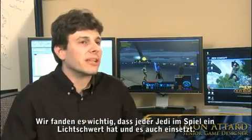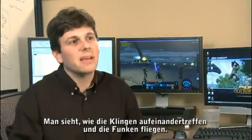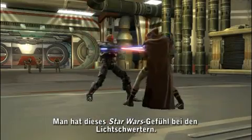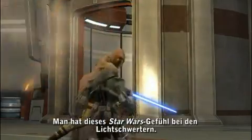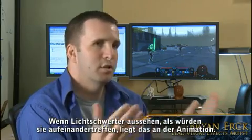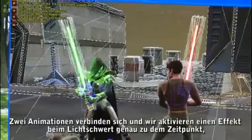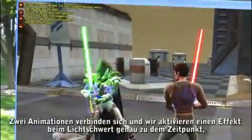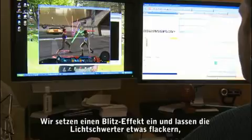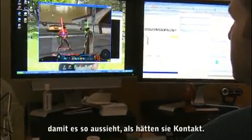We thought it was really important that every Jedi in the game has a lightsaber and wields it. You actually see the blades making contact, see the sparks flying, and get that Star Wars feel of lightsabers clashing. When two lightsabers collide, that's all based on the animation — two animations sync up and we actually spawn an effect off of the lightsaber on that specific frame, so it looks as if the two sabers are clashing together with a flash effect, flaring out the lightsabers a little bit to make it look like they've contacted each other.